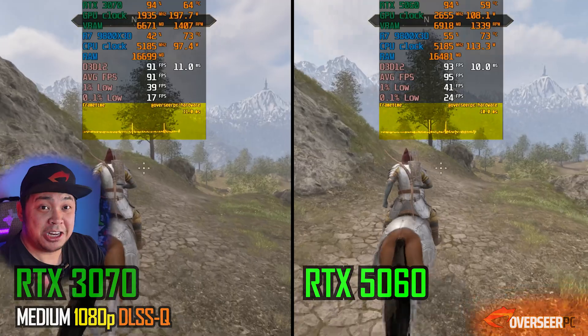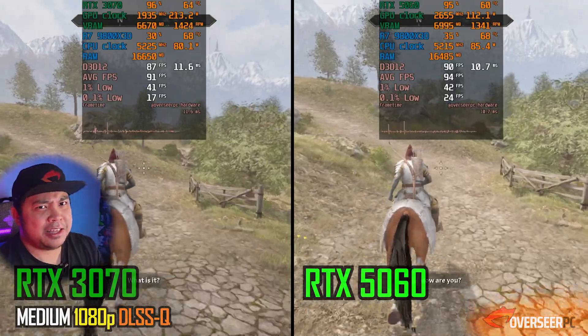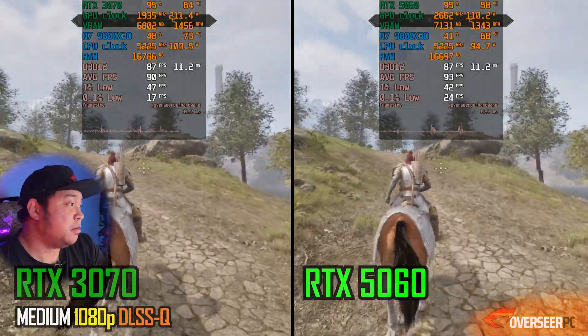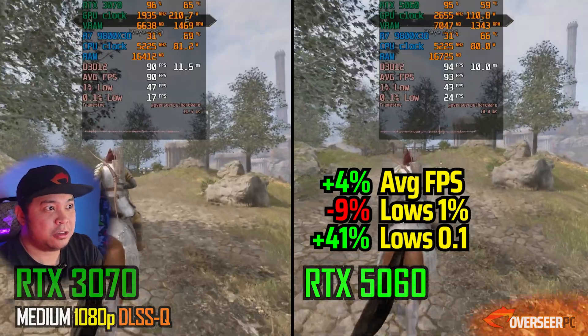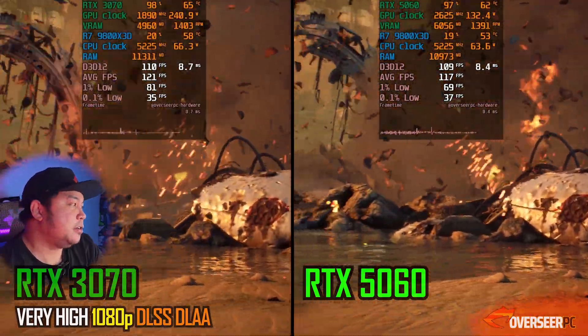Oblivion Remastered is next, and this gets a lot of stutters when you're out in open field, which is pretty normal. The 5060 is slightly better in terms of average fps, however the 1% lows go to the 3070. They're very close to each other.